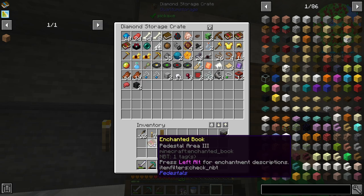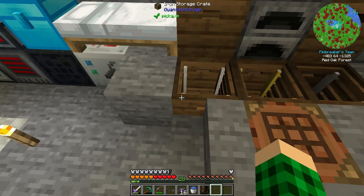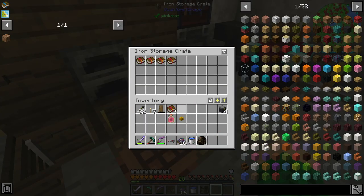Efficiency 5 — pedestal area — modifies the area of the pedestal's work area. Okay, neato. I'm going to keep my enchanted books in here, I think.